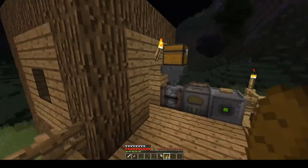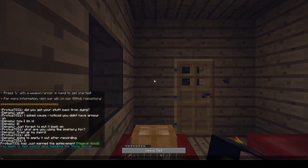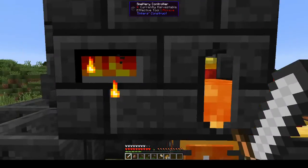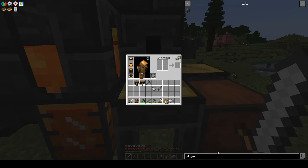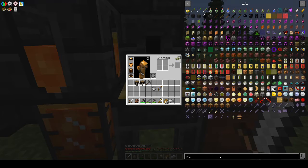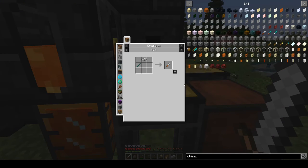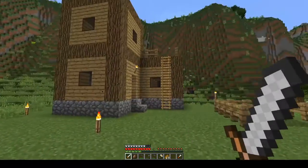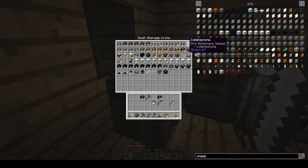I'm gonna go up and take a sleep because Proteus is out doing stuff, so why not. We are going to make a chisel — we need one of this and one of this, and voila, we got something. Then we're gonna need the cobblestone back.